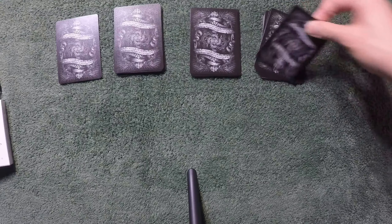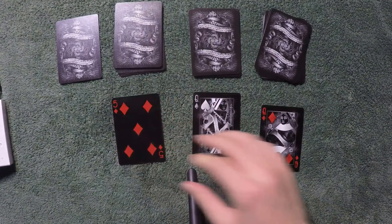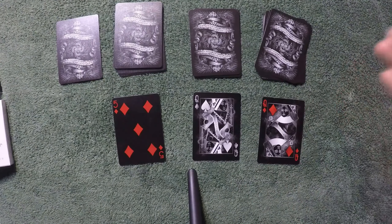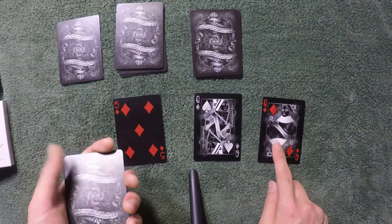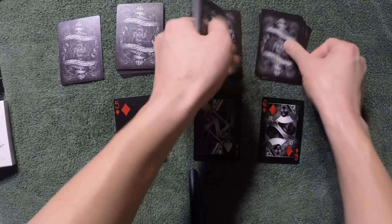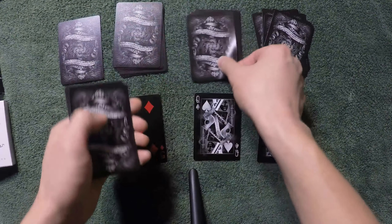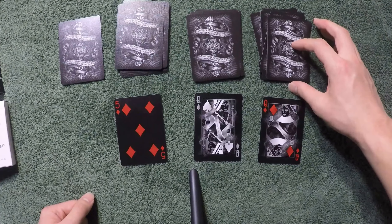So from now on, what you do is flip the very top card, like so. In this case, we got really unlucky — we got high cards. Queen, which would be 12. So you would tell the spectator to deal 12 cards, because Queen represents 12, onto the table: 1, 2, 3, 4, 5, 6, 7, 8, 9, 10, 11, 12. And deal one card to each other pile, like so. And place the remaining cards on the original position.